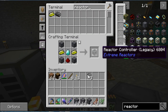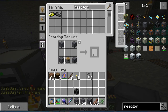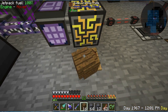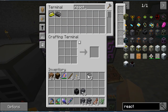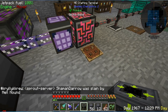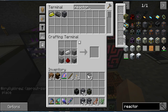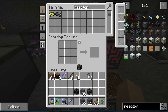We need a reactor controller - we should be able to get one of those. We need an access port too - okay, we need a chest for that. We can convert those. And then we need a coolant port - I'm pretty sure they're the exact same thing, so we just need the access port. And now we need a piston, which means we need more wood. Good. So we've got the two access ports, and we're going to need five control rods.